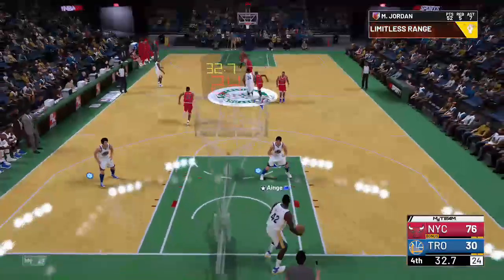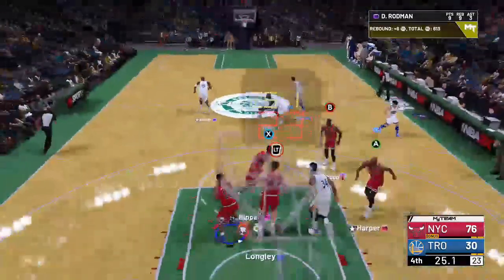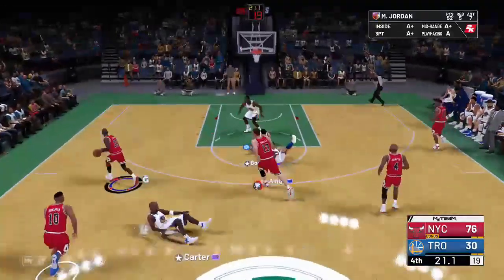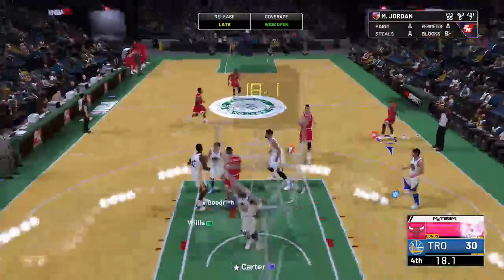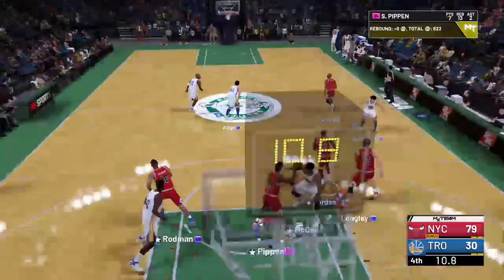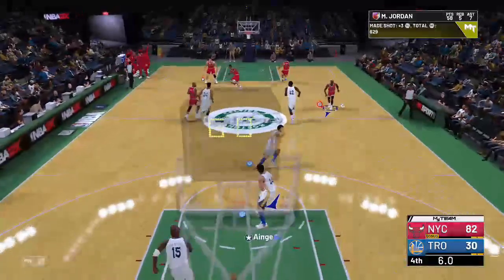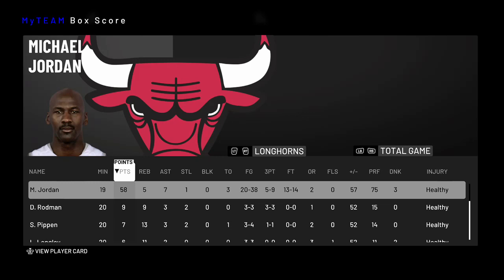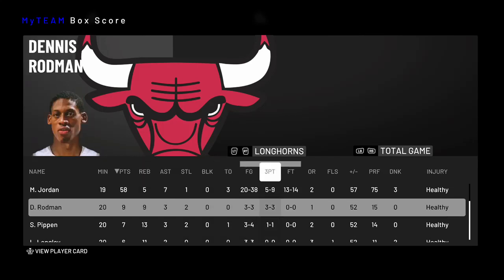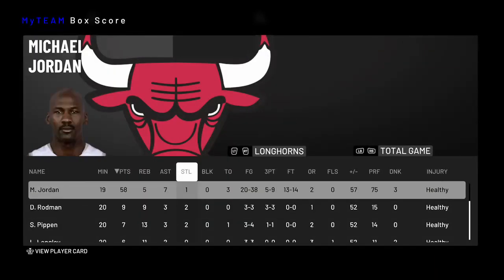Jordan caps off his game with 52 points on the road — what a performance. Let's give him one more from deep. He's got 55! Can he get one more from deep — green! He's got one more! What a game by Jordan — we go into the Boston Garden and he puts up 58 on the road, five rebounds, seven assists. Even Rodman greened three threes — his three ball is 65 open shot and he banged three of them. What a game.